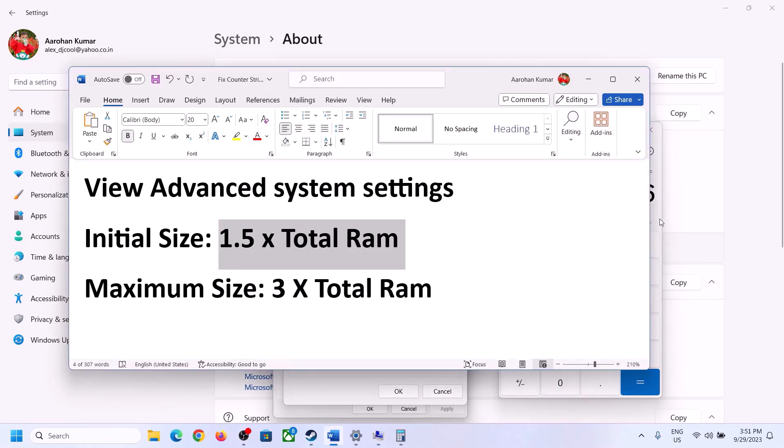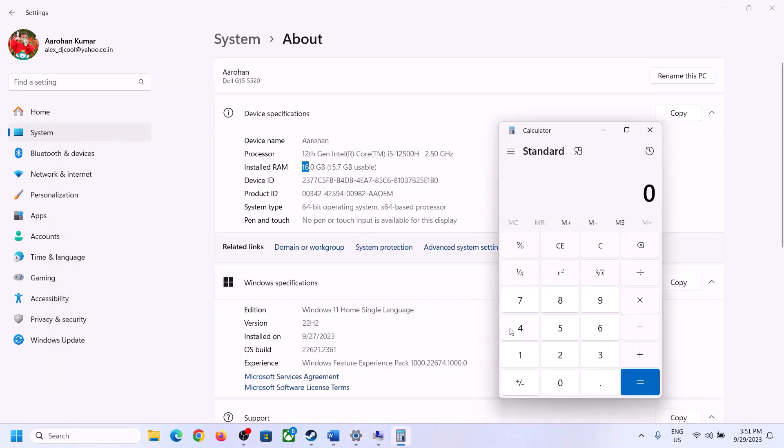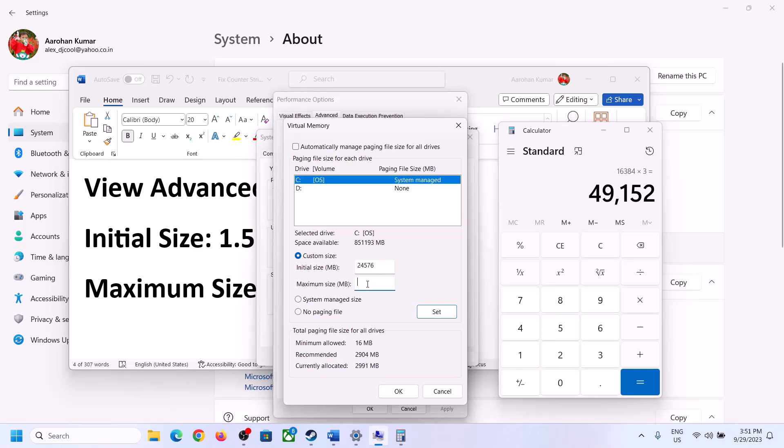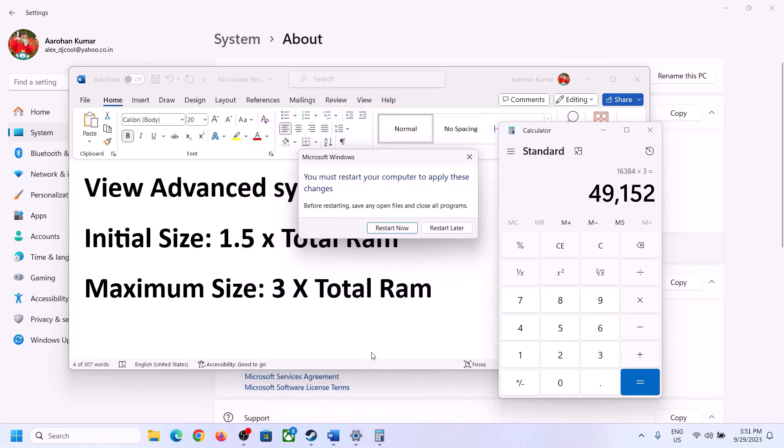Enter these values — initial size 24,576 and maximum size 49,152 for 16 GB RAM (adjust for your RAM size). Click Set, then click OK, Apply, and OK through all dialogs. Restart your computer after this.